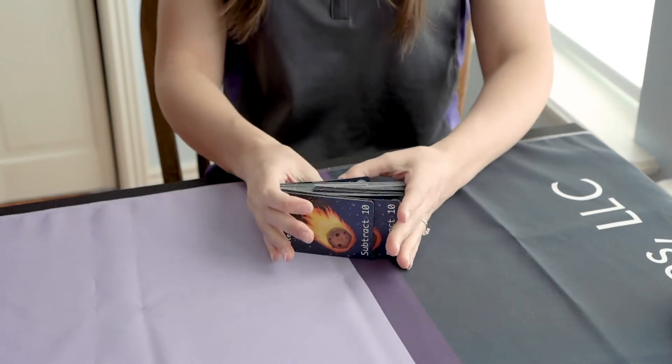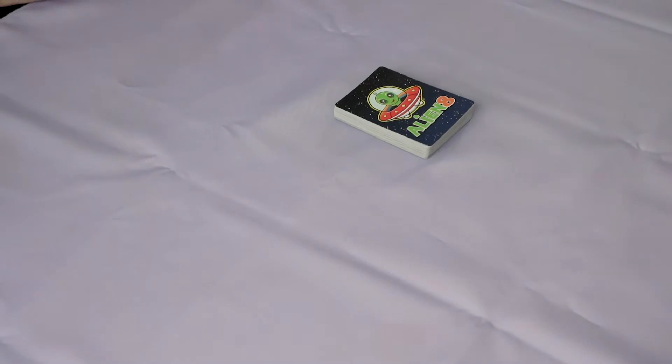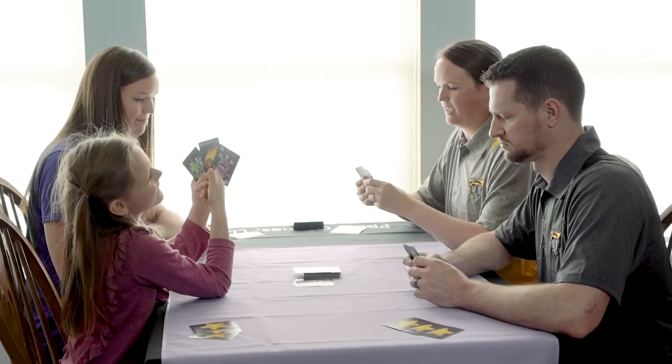Shuffle the deck and hand out three cards to each player. The remaining deck is placed in the center and acts as the draw pile. The count starts at zero. Players take turns laying cards down, counting as they go.